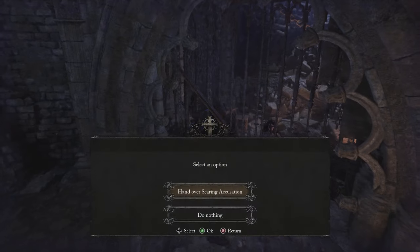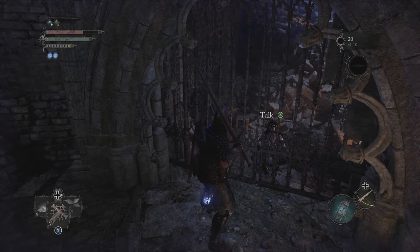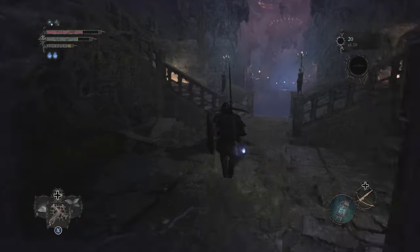Head up and give her the item, then reset the area. You can return to the cell to get a unique helmet, and you will find her located where you fought Pieta on the sky bridge.